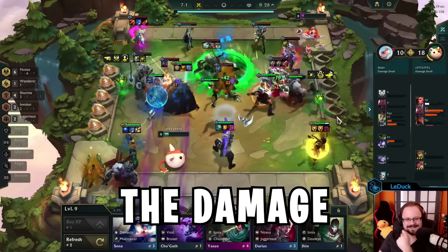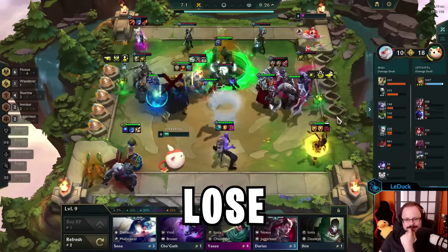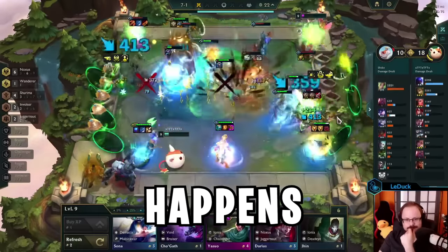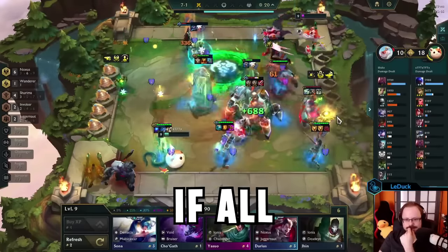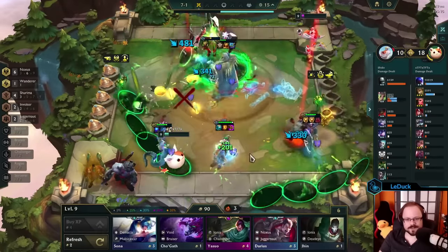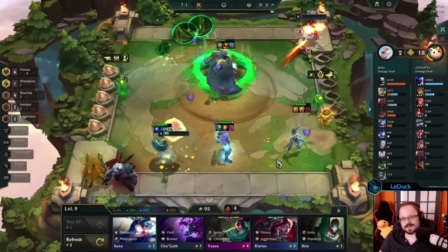Does Swain's ability increase the damage of Unstable Chemtank? Do you lose damage if two Cassios start next to each other? And what exactly happens with Bard's Augment if all Tier 2 units are sold out? Welcome to episode number 8 of the TFT Mythbusters series in set 9. Let's get started.